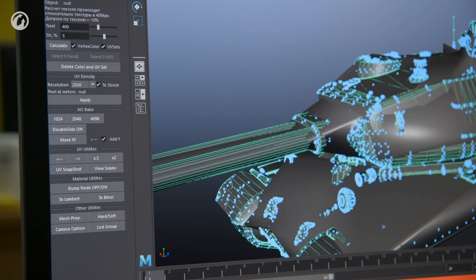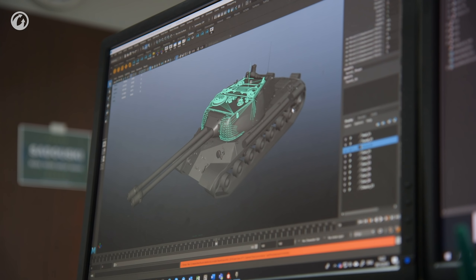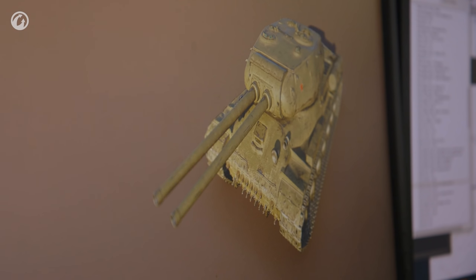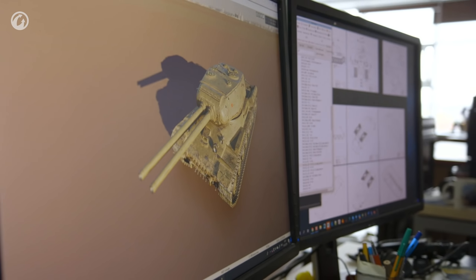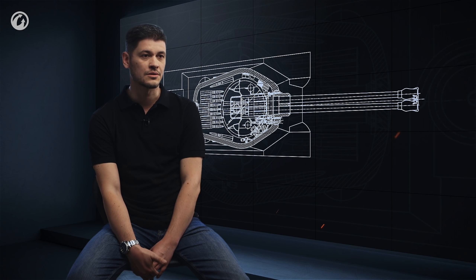Despite all that, many vehicle elements weren't too different from similar vehicles with a single gun. Working on the vehicle models looked just like building a construction set— some details were completely new, others were elements from old vehicles. That means if these vehicles had been built, they would look exactly like they do in our game.